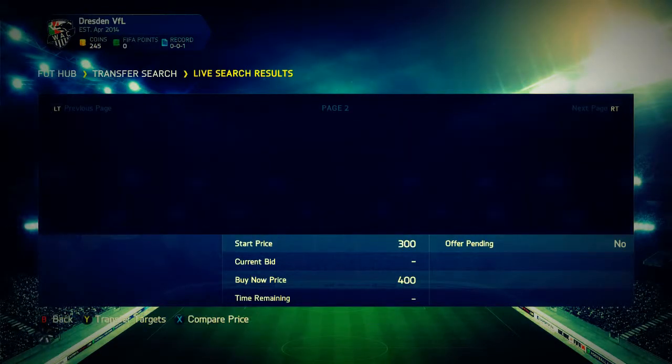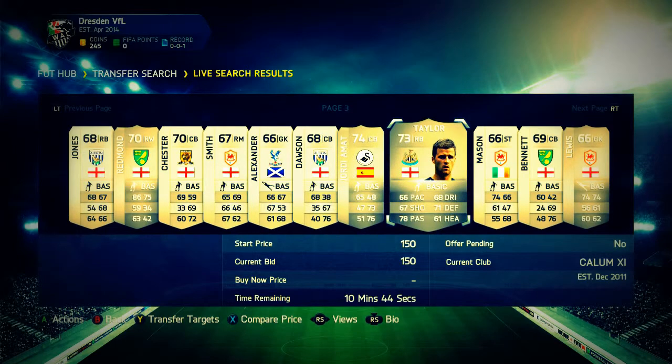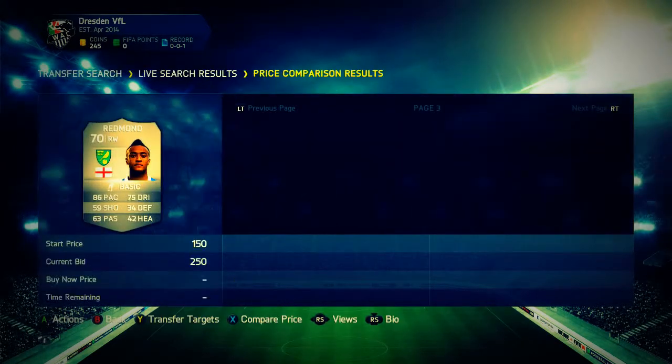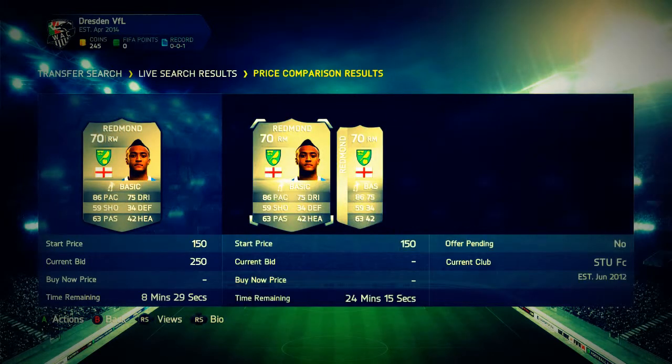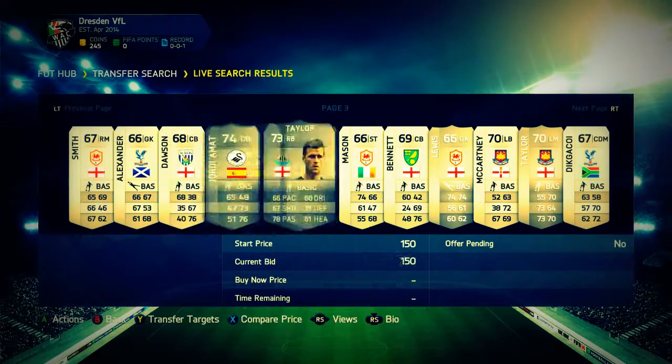Pretty much all I do is go to the 59th minute, then switch accounts or go do something else, and come back to see what I've won. Bertrand there is actually converted from a right mid to a right wing, so I'll add that one to my transfer list. If I get any coins back I'll bid on more, but that's pretty much all I do.